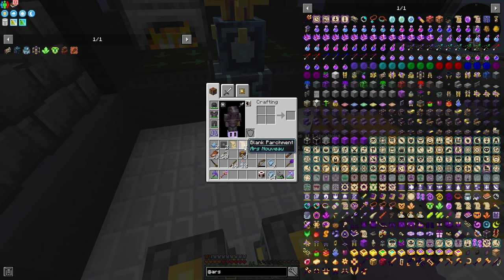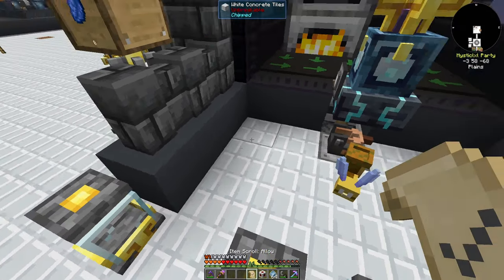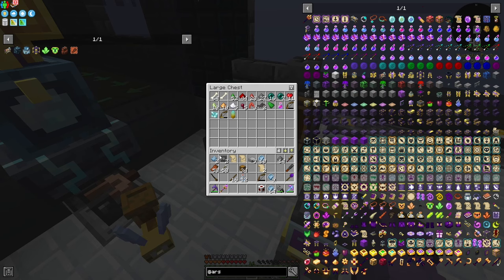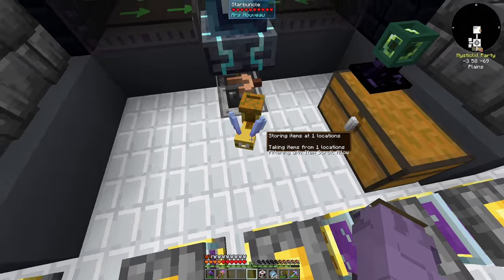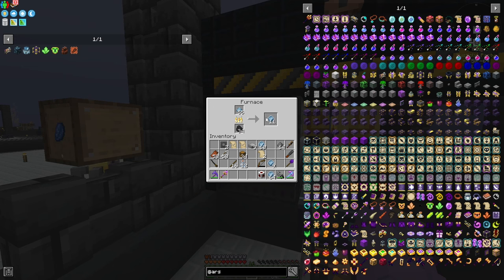I said I probably couldn't get a blank parchment, but I actually had four of them from chests in villages or nether villages. I gave it an item scroll, and to set an item scroll you use a scribe table — put the scroll on it and shift right-click the item you want to allow. So I shift right-clicked Soul Powder, set the allow scroll on the Starbuncle, and told him to take from this chest whenever there's Soul Powder and throw it into the furnace up here. Now if there's Soul Powder in the chest, see it disappeared — and it's up in the furnace now.